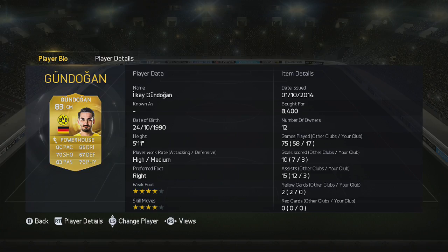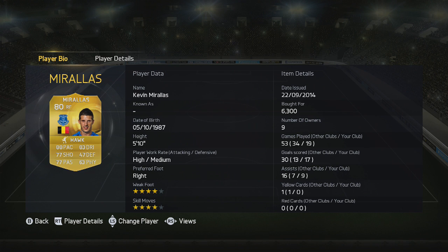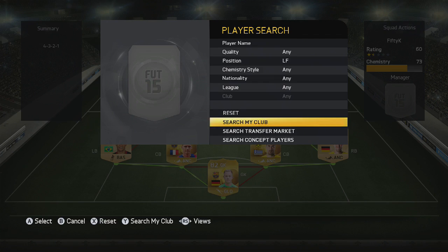On the right-hand side we've got Kevin Morales. If you're looking for a right forward in the BPL, don't look any further — this guy will do a great job. He's not very expensive at all, and his four-star weak foot and skill moves make him an outstanding option.